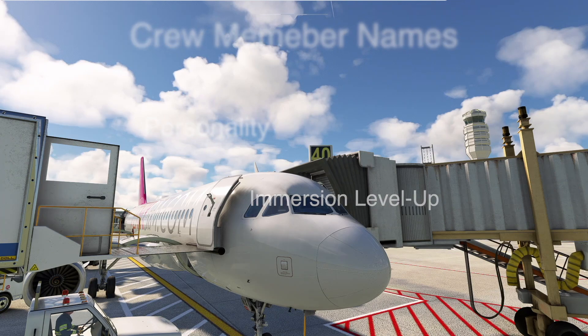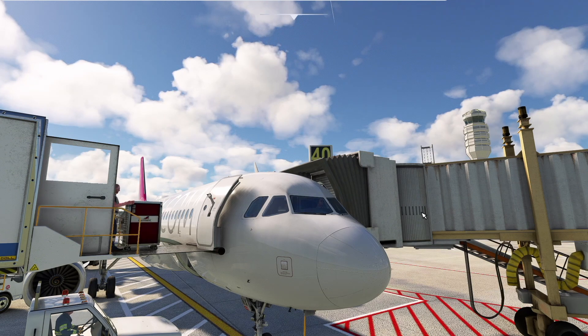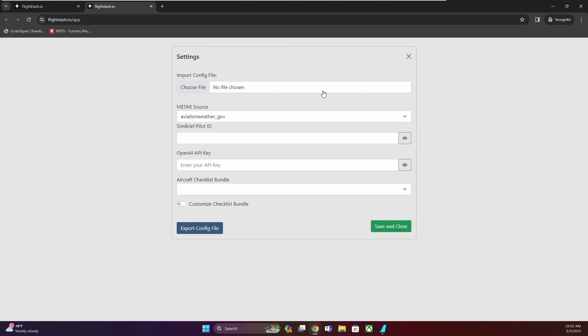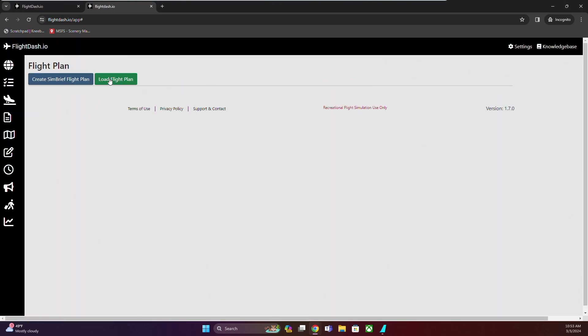Let's dive in on how you can elevate your Phoenix announcements. First step, head over to FlightDash.io and launch the app. Enter your Simbrief pilot ID and your OpenAI API key in the settings. Need help with this? Our knowledge base has all the information you need. Load up your flight plan and add your airline name.